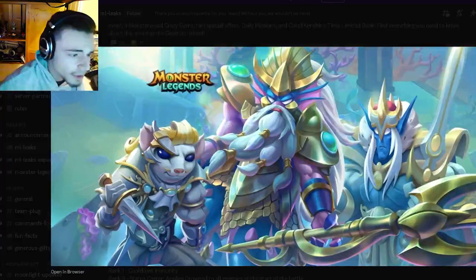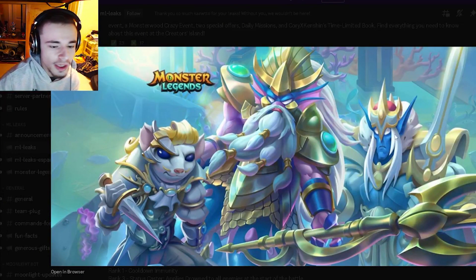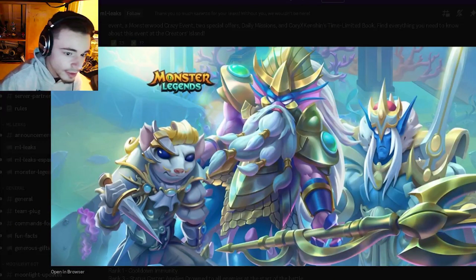The first leak is going to be this picture for the Thetan Tideborn Conjuring. You can see all three of the monsters that are going to be in it. The best one is going to be Thetan Tideborn — he is, of course, an ancestor monster, so he's just automatically better than these two mythics.